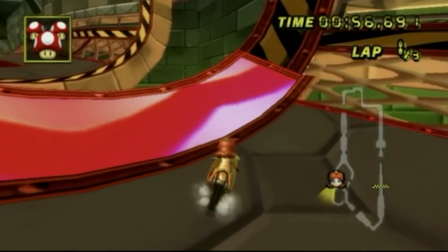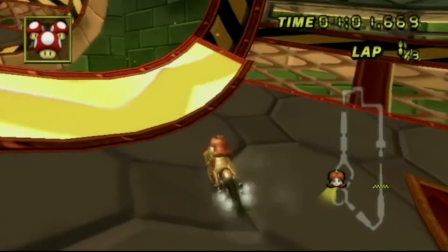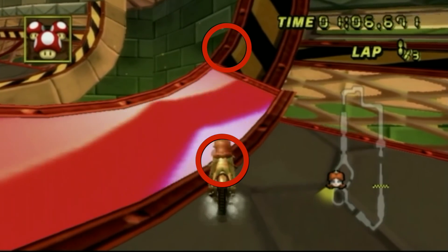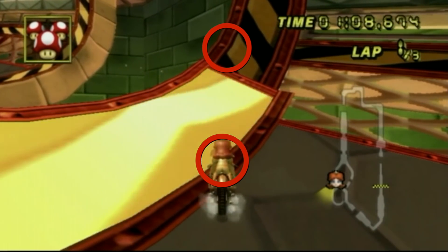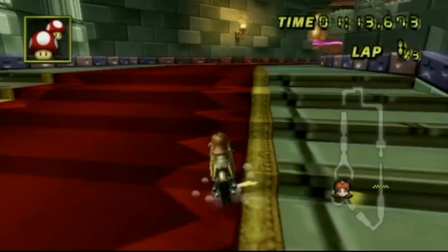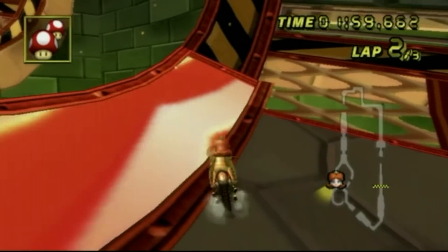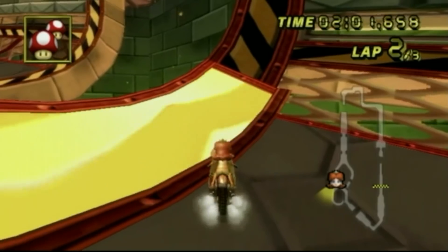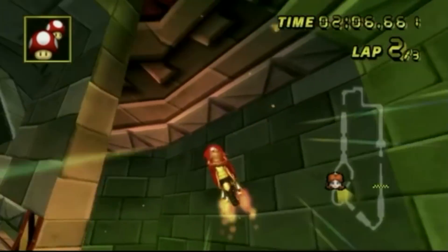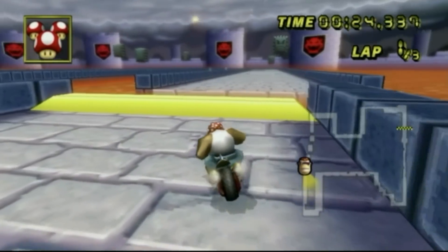Bowser's Castle — this is the easiest trick in the book. You just want to align the second bolt from the ramp to the first bolt that's off the ramp. You don't have to start a mini turbo; you can just drive right into it. Once you have found the alignment, go into it and tilt your control stick to the bottom right. Use a mushroom if you have to and you should be good. The second bolt from the ramp and the first bolt off the ramp — once you get your alignment, drive into it, tilt up and right, and once you go through the wall, use a mushroom and you should be good to go.